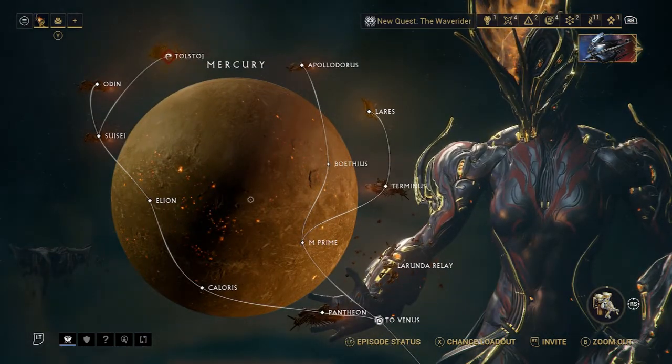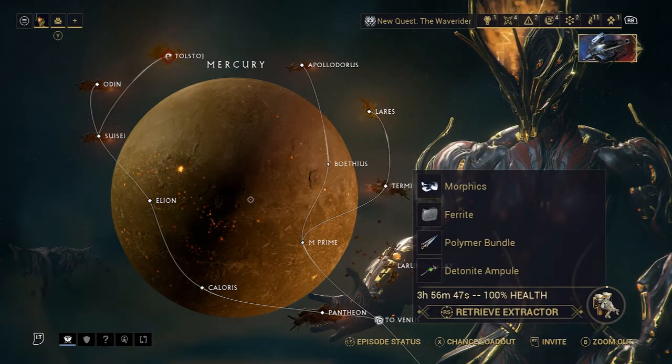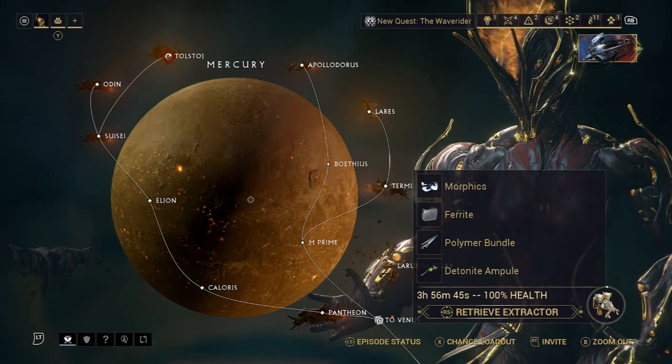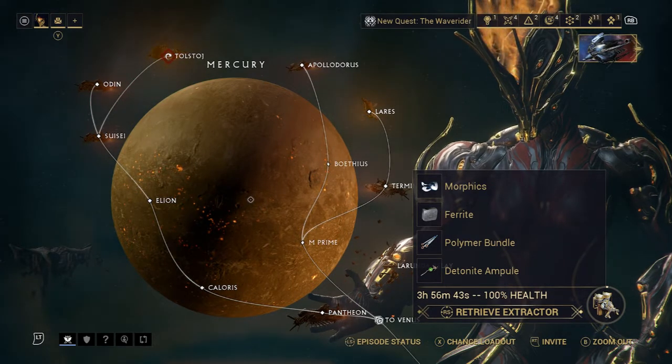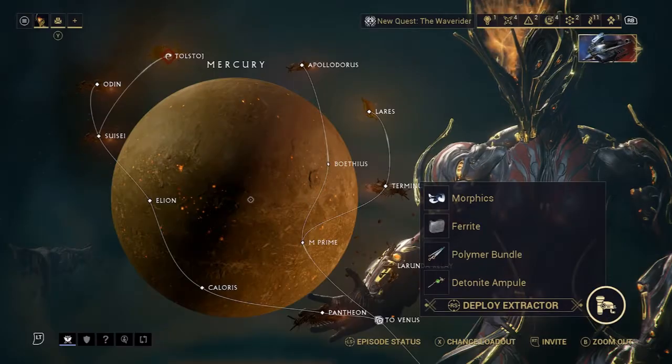Claiming extractors is basically the same process as deploying them. You go to the planet, click in the right joystick to bring up the menu, click it again, and you can claim it or retrieve it.